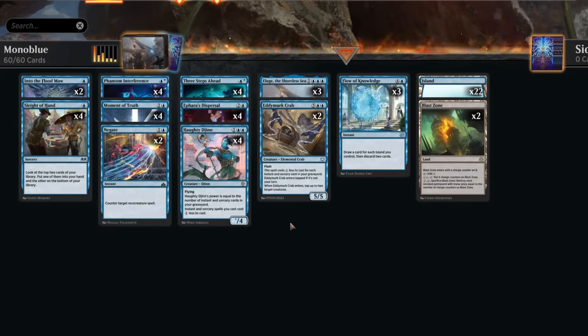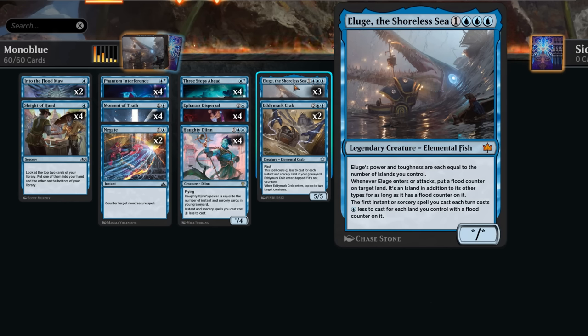Hello and welcome to another standard video. Today we're going to take a look at Mono-Blue, updated with Bloomborough, which introduces Alliouge the Shoreless Sea, a 4-mana star/star — power and toughness each equal to the number of islands we control — so scales quite nicely as the game progresses.